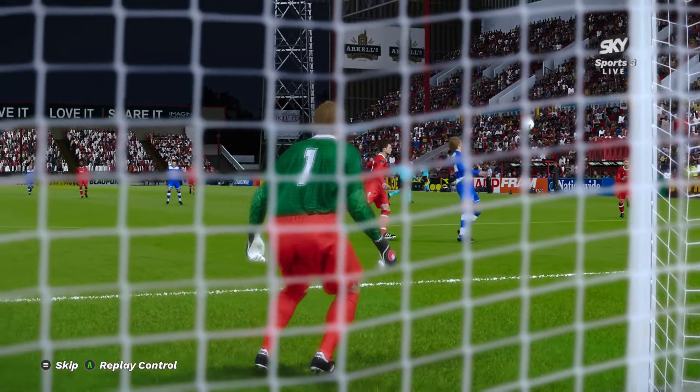Swindon, if they win tonight, they could be within a point of the playoffs. Elkins on the attack, still on the attack to Allison. He passes through to Thorne. Thorne will shoot — oh, it's been blocked! Great block. Corner for Swindon. Great pass play from Swindon and they needed it. Allison just glanced to have Thorne blast it, but it was briefly blocked. Really should have done better.